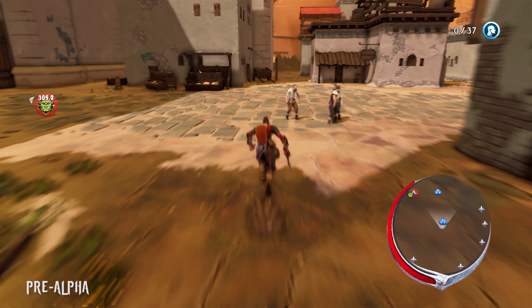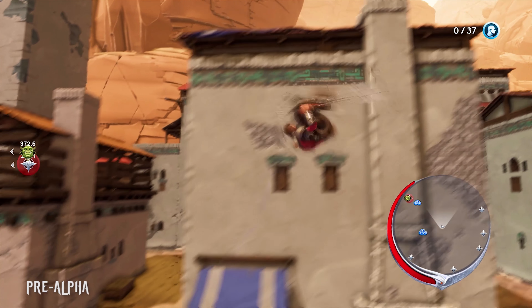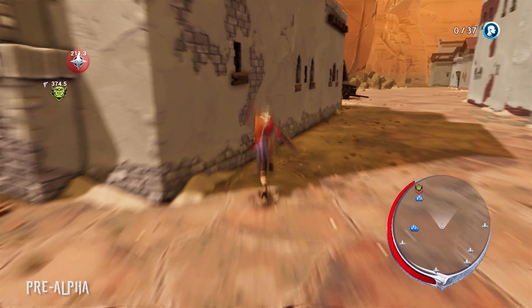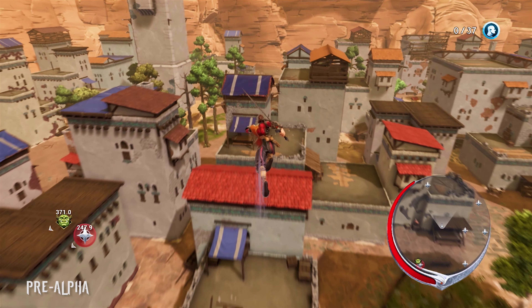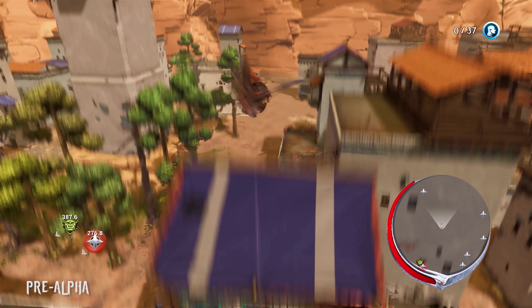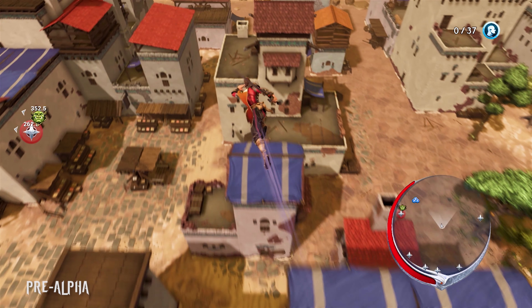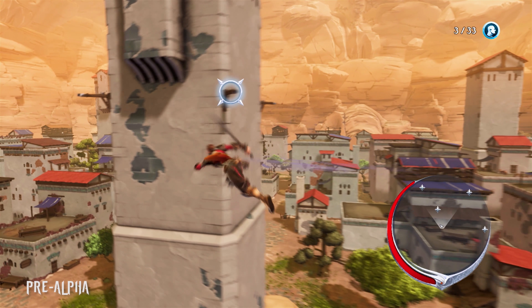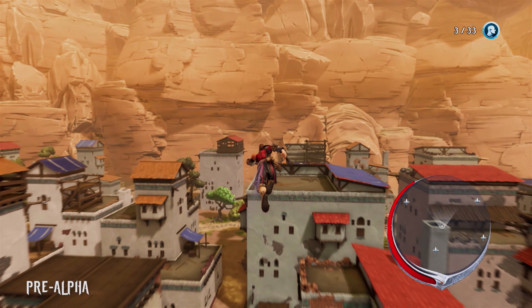The gameplay in Extinction emphasizes high-speed traversal around the environment. In addition to the basic jump and double jump, Avil can also run horizontally along walls, run vertically straight up walls, air dash through the sky, come floating back down gently, and can bounce off of springy objects in the environment, such as building awnings or treetops, and can use his whip like a grappling hook to get around. When he does this, time slows down, giving him time to plan his next move and make split-second decisions.